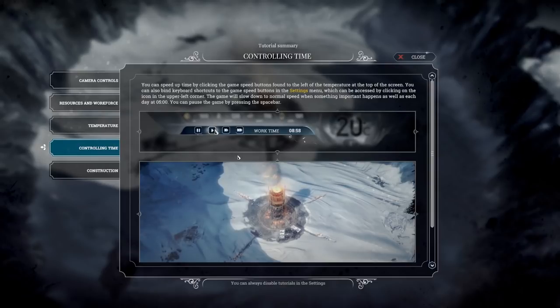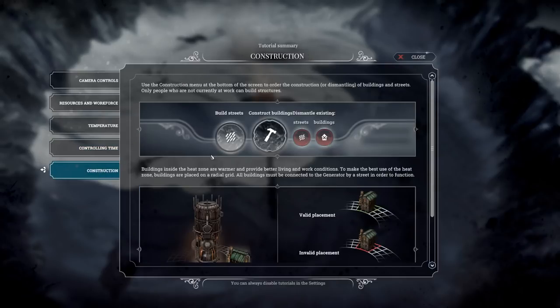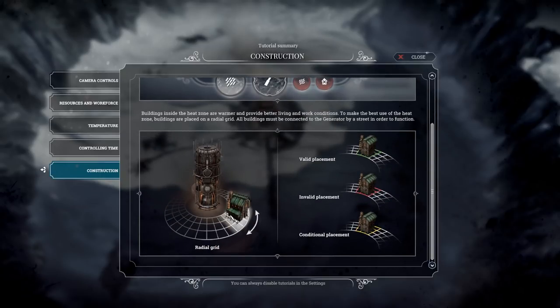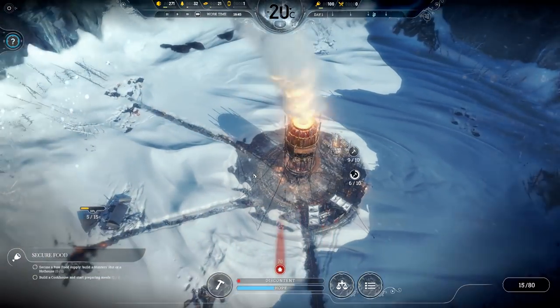Construction is easy. The controls are all very standard and easy to work with. The only unique mechanic is the radial placement around the generator, which makes sense given our heat issue.